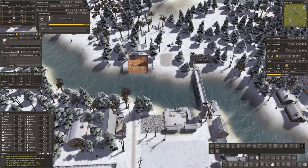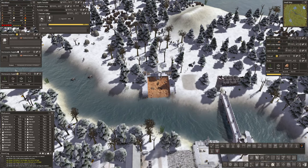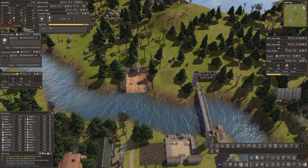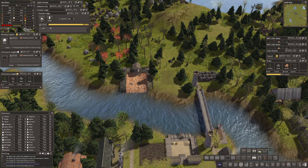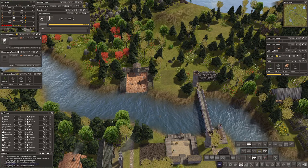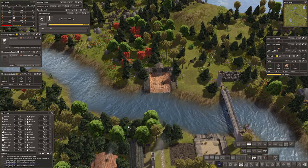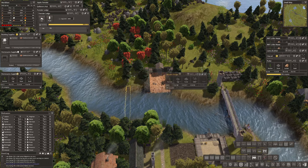I should have put a bridge there but I didn't, so we will have one elsewhere. We've got a bridge there, we need a bridge over here. Let's come into bridges. Wood bridges - let's have a wood bridge. Wooden bridge, that will do just fine. We'll take it up here. Let's just have a wood bridge - we've got plenty of wood.